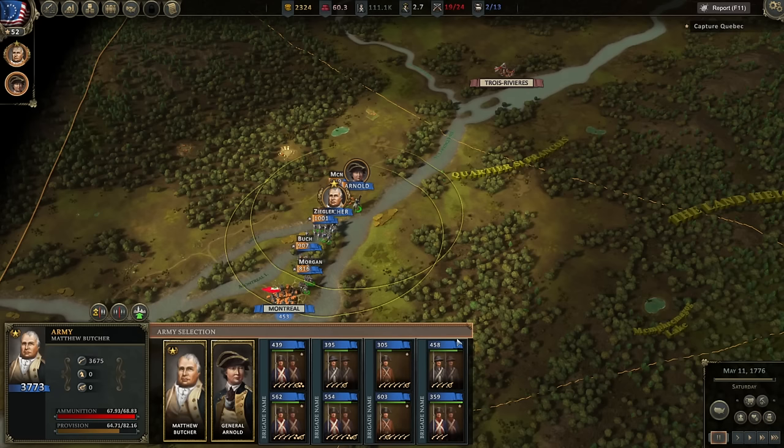Hello everybody, it's the Historical Gamer once again, and today we are returning to Ultimate General American Revolution, an early access game being developed by the folks at GameLabs. The game is currently available directly through GameLabs' website — it is not on Steam. It is a real-time strategy and tactical war game with total war elements where you build provinces, raise armies on the strategic map, and when they collide with an enemy force, you have the option to resolve that battle on a tactical map.